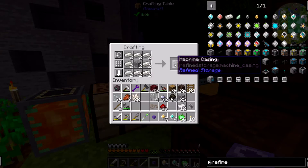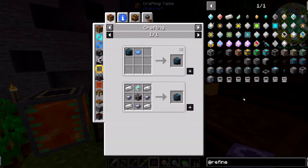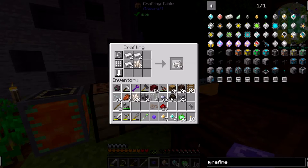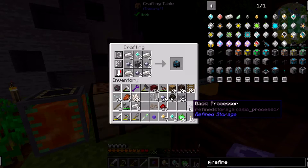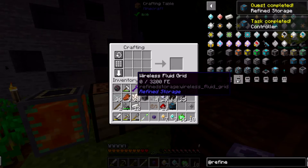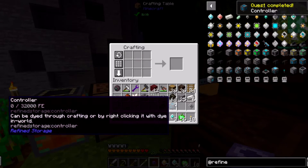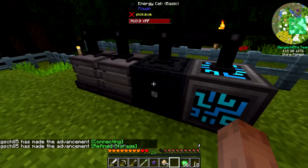We're going to need probably three of those — we definitely need more than that. Now we don't have quartz-enriched iron, but we have quartz and we have iron on us. We'll just make all of them. All right, we'll make one controller. We'll make cables. Just for the heck of it let's put our controller down — this guy's going to start draining very slowly.